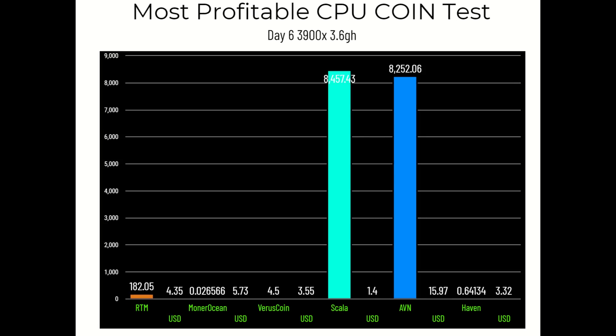Day six cumulative results: Raptorium 182.05 coins for $4.35. Monero Ocean 0.026566 XMR for $5.73. Virus Coin 4.5 coins for $3.55. Scala 8,457.43 coins for $1.40. AVN 8,252.06 coins for $15.97. Haven 0.64134 coins for $3.32.